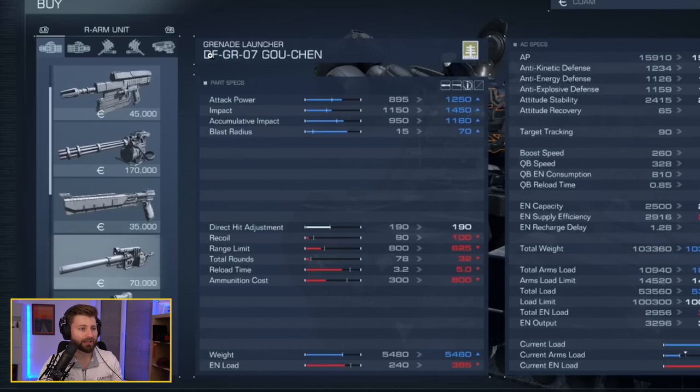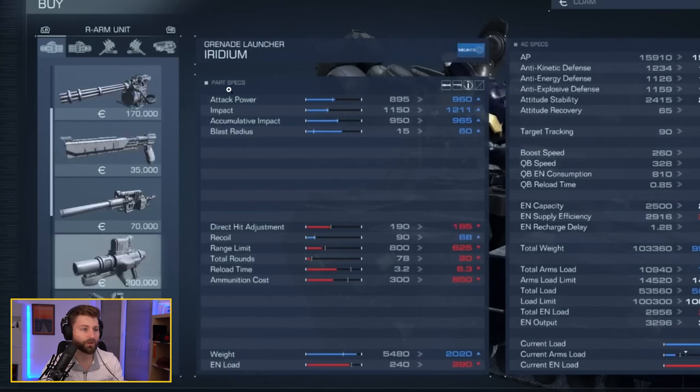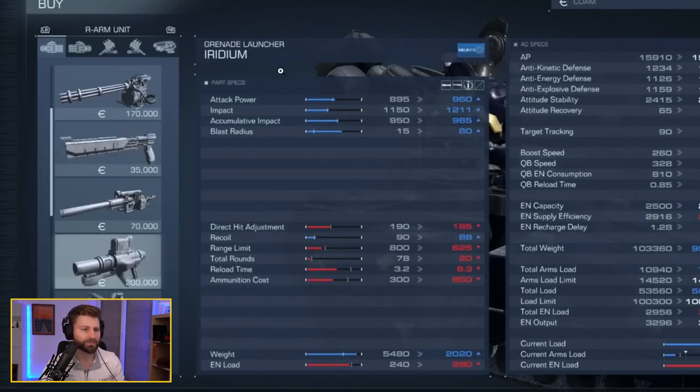Let's take a look at the data sheet starting at the top. You've got the weapon system name — in this case a grenade launcher — then a serial number, which can vary. We have two different grenade launchers: the Gochen and the Iridium. On the right is the corporation that sells it, which can sometimes have effects within the storyline.